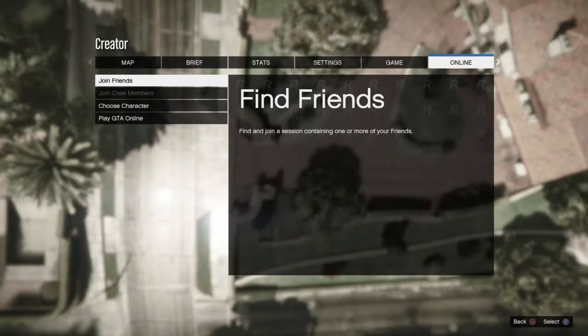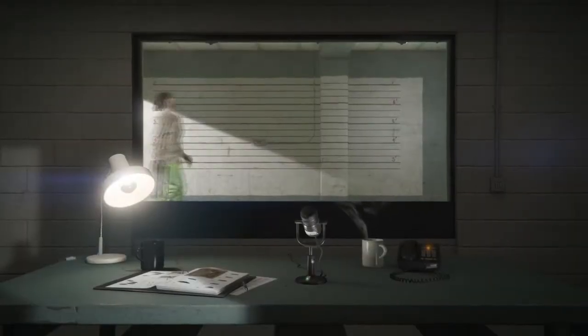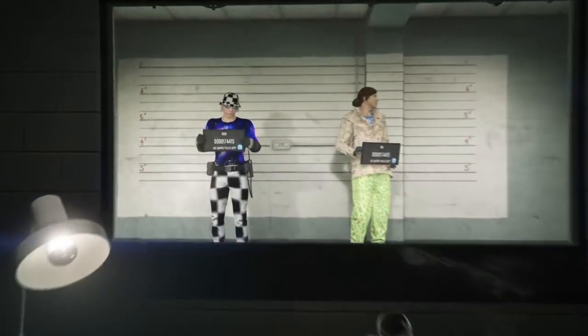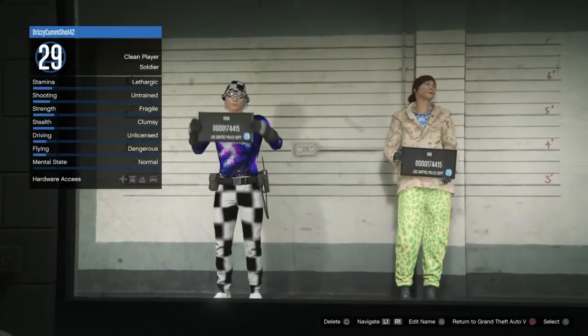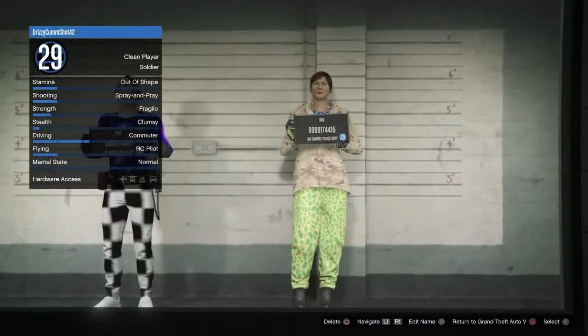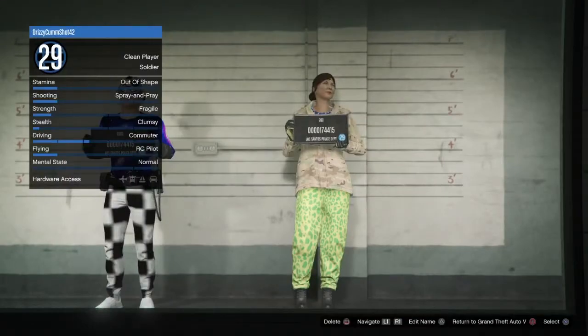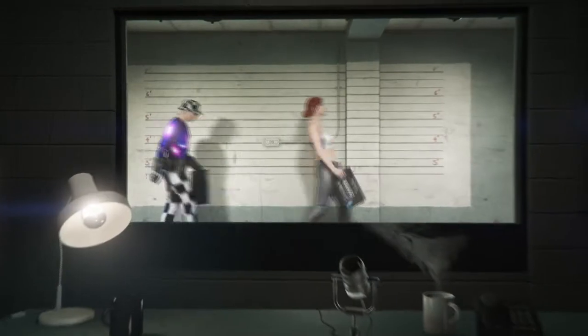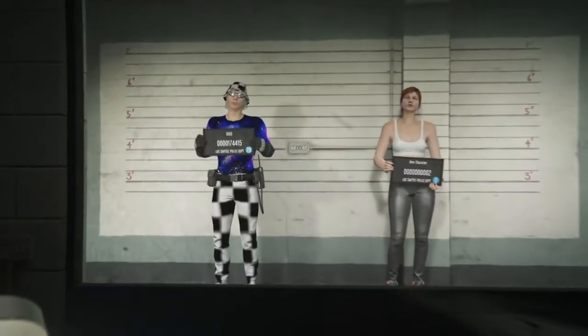After you do this, go online, go to choose character, and keep on waiting — you should eventually load in. Make sure to delete your girl character: go over to the right and delete her. After you delete her, press circle to go into story mode, then wait until you load into story mode and then go back to online.